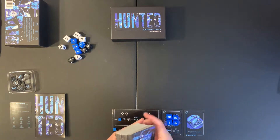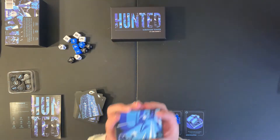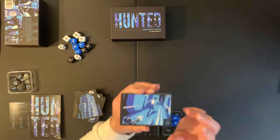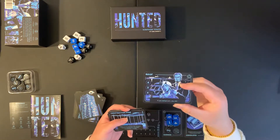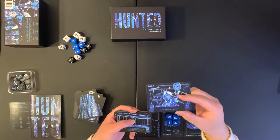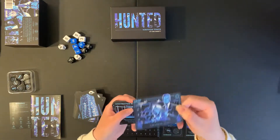Then we have this big deck of cards, some of which are actually location cards, so I'm going to separate them out. This is the back of the location cards — this is the location icon — and there are just various locations here. The roof is the goal; we want to get to the roof.